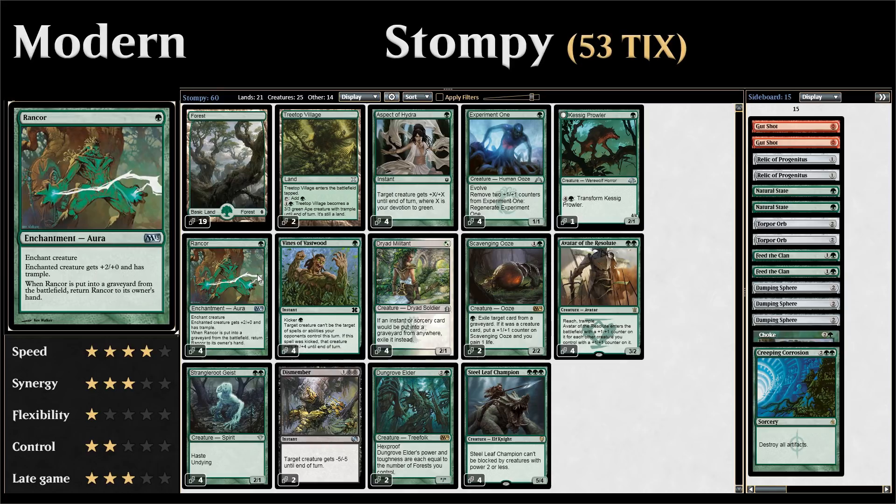We also have four copies of Rancor — a one-mana enchantment that gives a creature +2/+0 and trample. The nice part is that when Rancor is put into a graveyard from the battlefield, we return it to our hand instead. So even if our opponent deals with the creature that has Rancor on it, we still get our Rancor back to enchant a future creature.